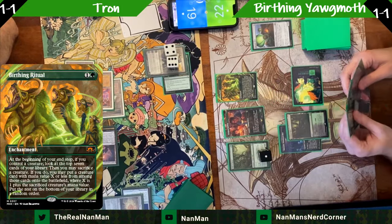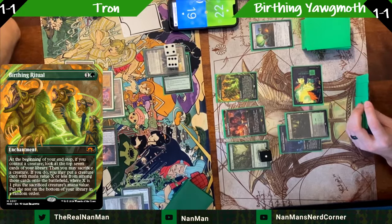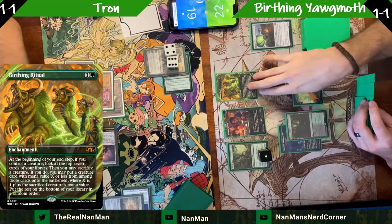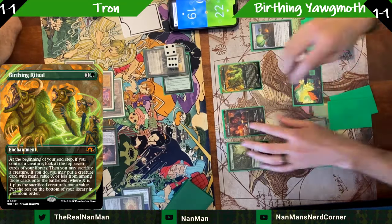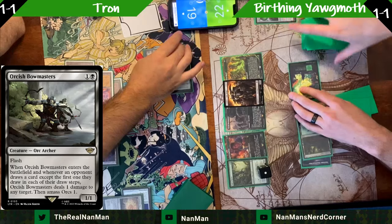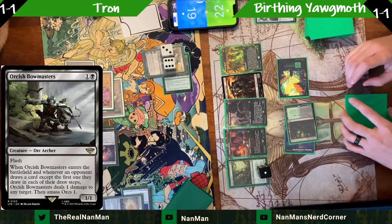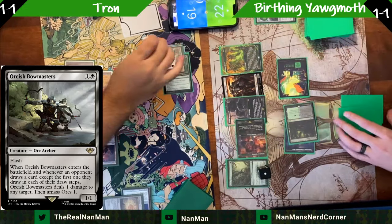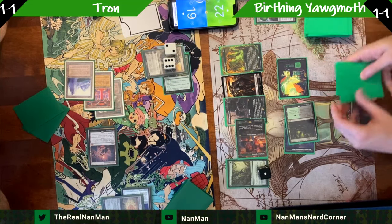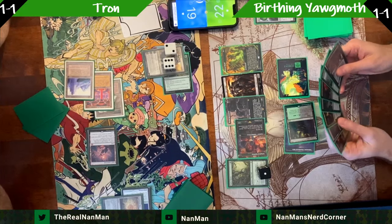How much pressure do we need to put on Karn before it imposes too much oppression? We're doing the Birthing Ritual here to help set up the next stages of the game. Remember, at the beginning of your end step you look at the top seven and decide. Here's an Orcish Bowmaster in there. It's like two cards left in hand — you don't want to be too resistant about developing a board state even knowing there's All is Dust potential. You have to put enough pressure on Karn to not let them have free removal every other turn.